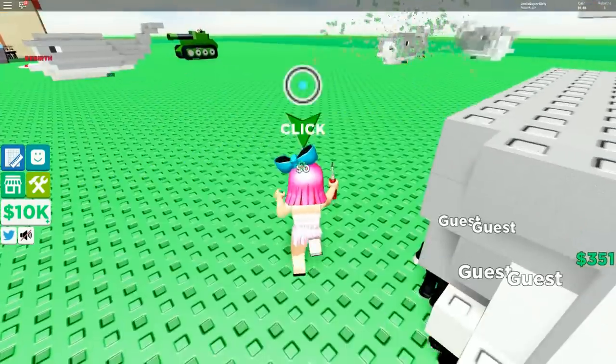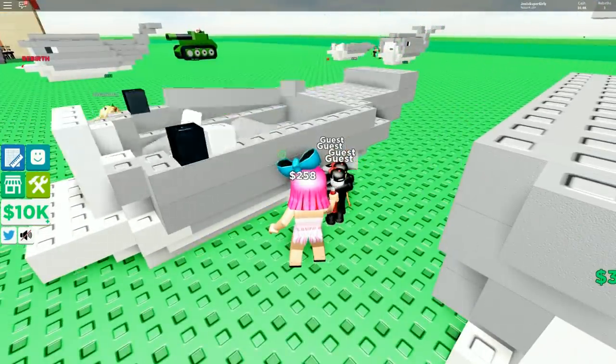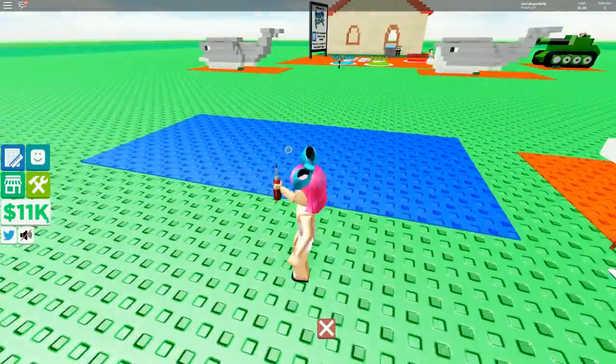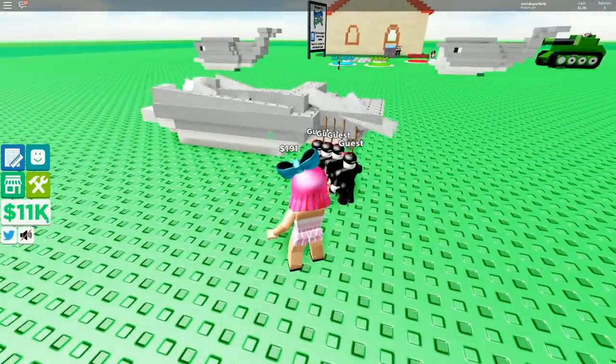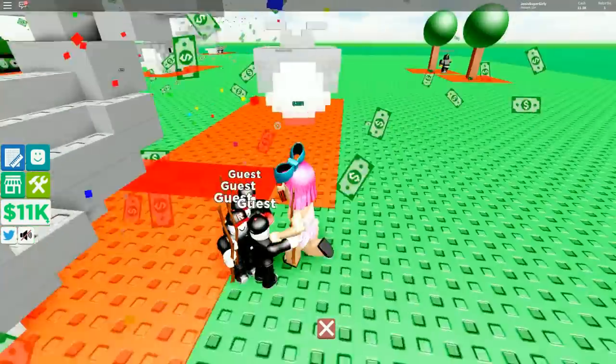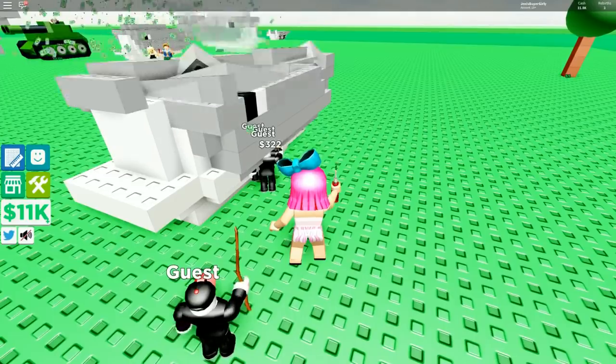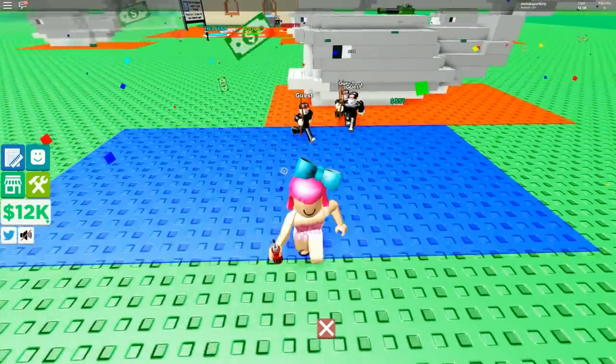Jen, why would you say we should build the classic house for 88 million? I wasn't thinking clearly - that would never happen in one episode, it'd be impossible. Wait, I have a good idea - we should do the golden house! That would be insane! I'm up to 29,000... 30,000! I think it was like 31,000 to get the new item.